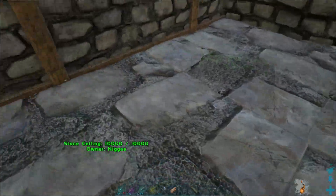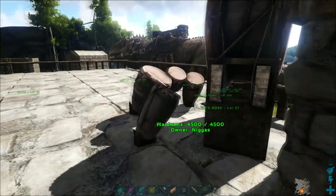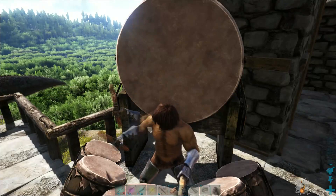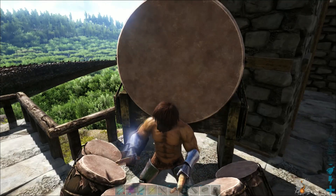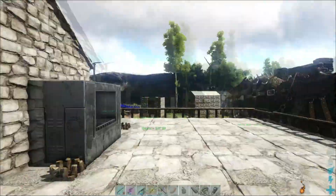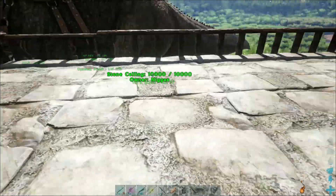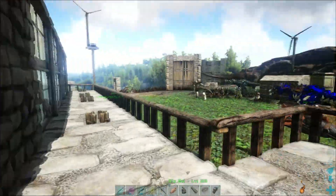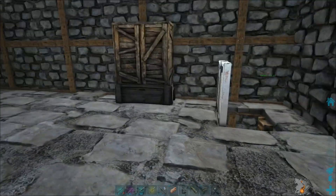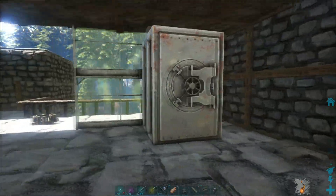We take the stairs up and come out here — this is our little balcony area that surrounds the house. Got my war drums here. I usually put my birds right here so I can just come out on top, ready to go. This is the second floor — I did have a lot of storage boxes here but I took them out because I built the vaults.